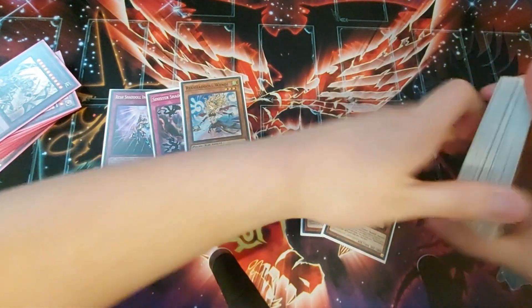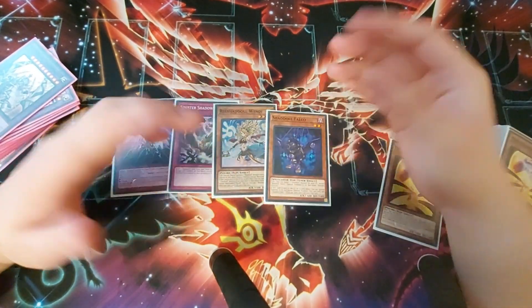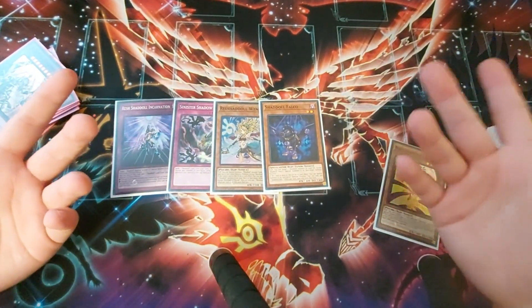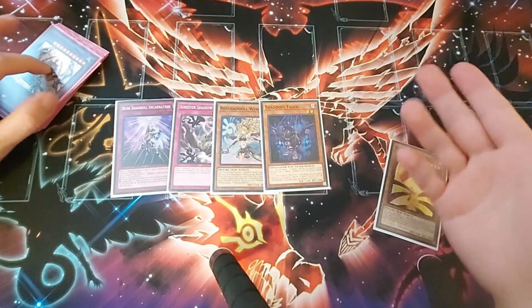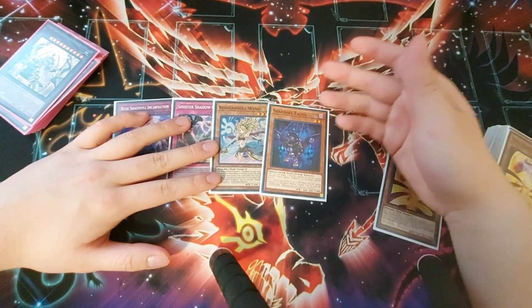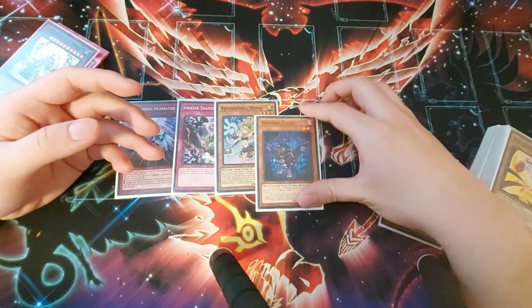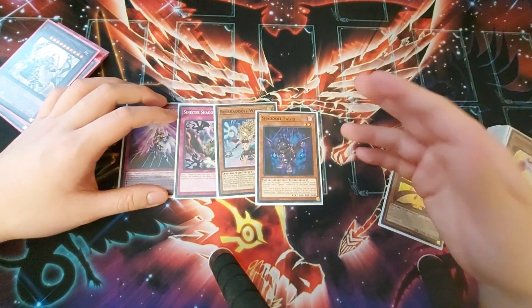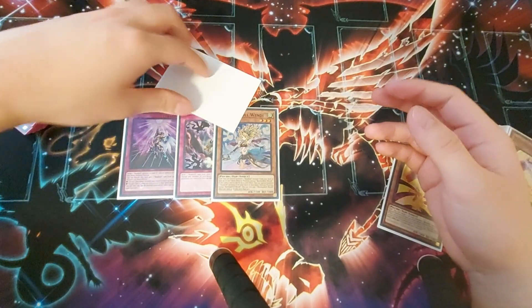Next up is Shaddoll Falco. A lot of people might be cutting this because it isn't really that great in the early game — it doesn't do much. But I think it's pretty much needed in a trap Shaddoll build. If you're playing Invoke Shaddolls or Relinquished Shaddolls, it's okay not to play it since you have more fusion outlets. But in trap Shaddolls where you're grinding a lot, Falco is really necessary. Falco helps you survive when your opponent tries to OTK you because you just keep bringing stuff back. Even if you're only using it for fusion material every single turn, it just keeps bringing itself back — you fuse, it comes back, and next turn you fuse again and it comes back again.